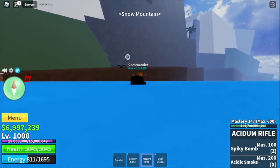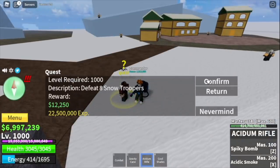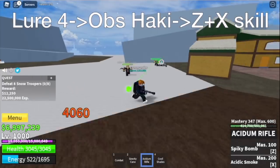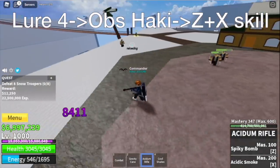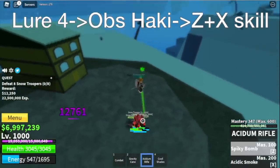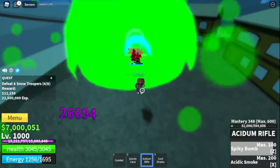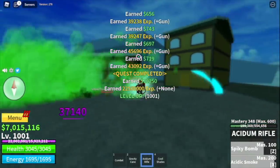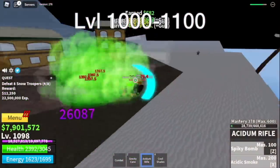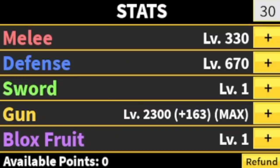Next area is the Snow Mountain. Here, we're just gonna grind Snow Troopers. Luring is the same as with the Swan Pirates — you need to lure 4. You're gonna do this twice. Don't forget to use your Observation Haki to avoid your Z or X skill getting cancelled. You need to do 2 sets of this — defeat 8 to finish the quest. Our goal level here is to reach level 1100. That's just 400 levels to go. Stat check: 330 melee, defense is 670 max, gun at 2300.